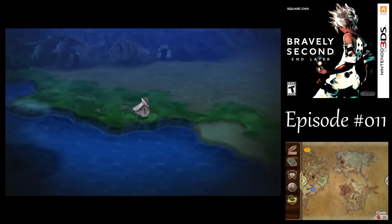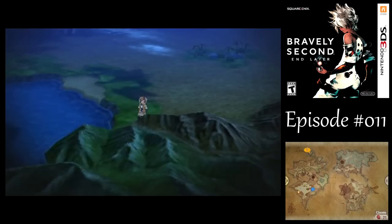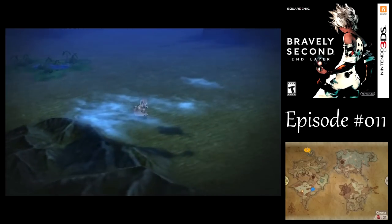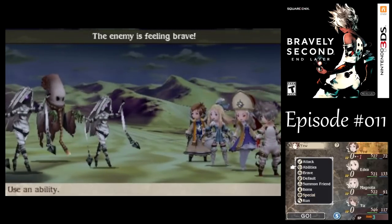Let's go southeast for now. I'm pretty close to daytime again, so let's pop in and out of the event viewer to reset. I want to check out the Temple of Wind to the south. After fighting a new enemy — we got Wraiths! They can curse you to reduce all of your stats a little bit.